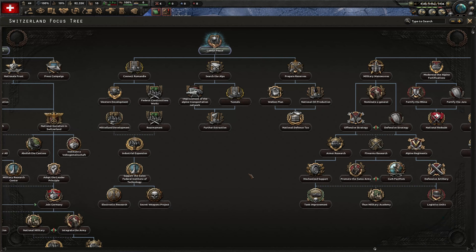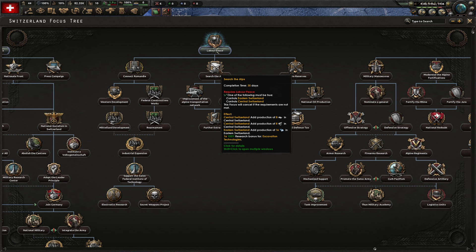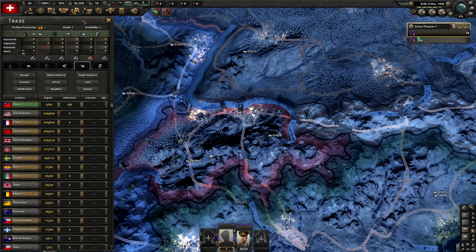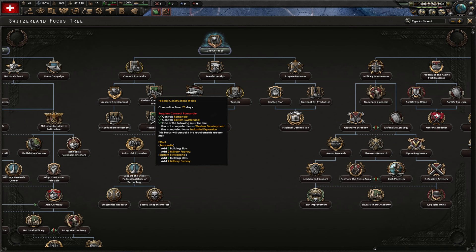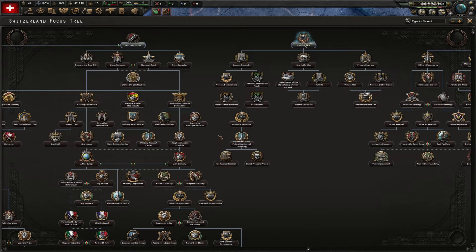The search feature failed me, but we can get steel through this focus right here, which will give us one free factory. So we will do these focuses to get seven free factories, then do this for one more free factory because we won't have to trade one away to China. Then we will do our political branch. Military factories take 70 days, so I'll start with the political branch, do a couple of those, then finish getting the military factories to be a very powerful Switzerland.